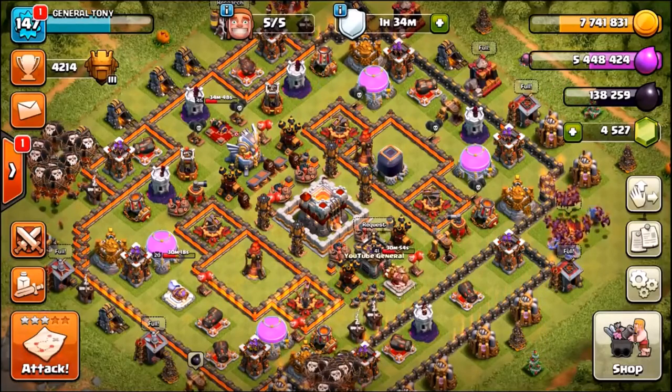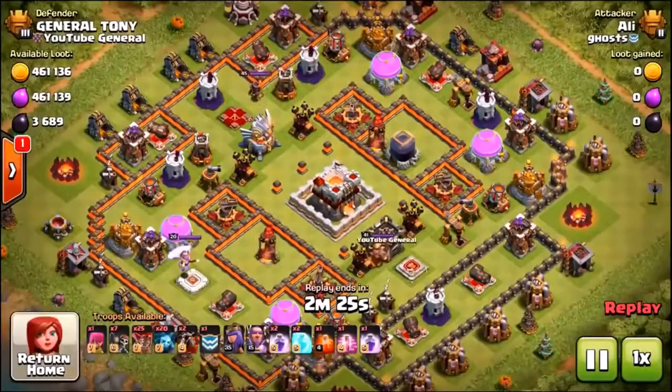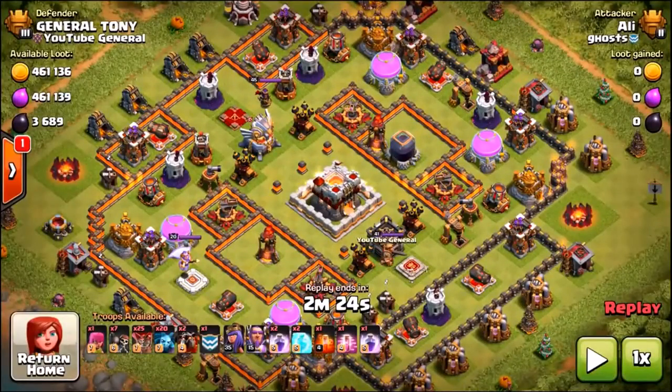Let's check out these defenses and start with the most recent — a 43%, zero star. I also want to add that not a single one of these defenses actually uses a defending clan castle, so that's even more impressive. We are winning defenses without ever using a defending clan castle.